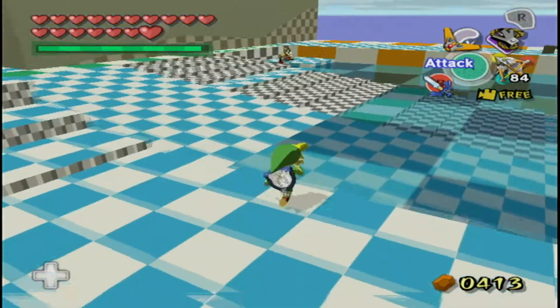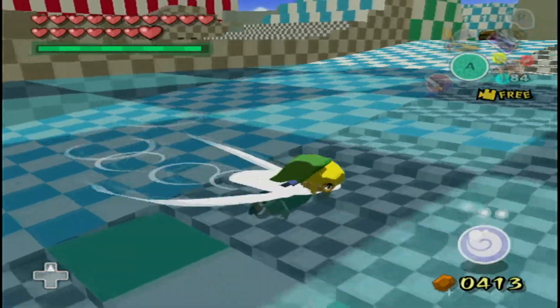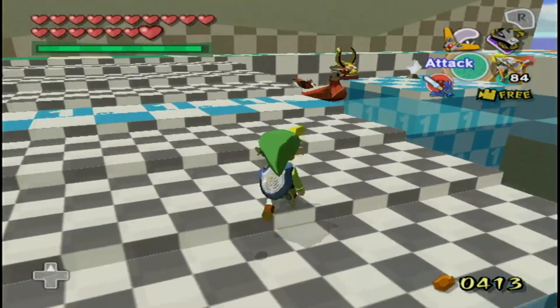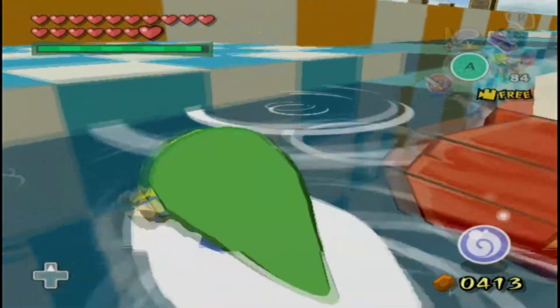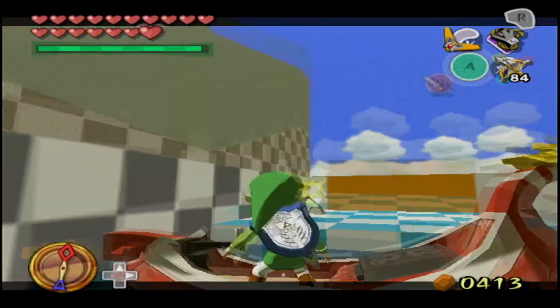Something cool about these test rooms — one of the things I can talk about before moving on to trivia: one is the ice physics, which were stupid annoying. Another thing is that the water seems to have actual currents, which would have made swimming in this game a lot more annoying. So I'm glad that they didn't keep that.